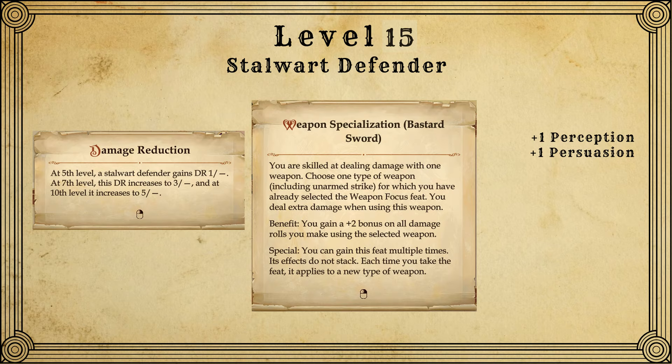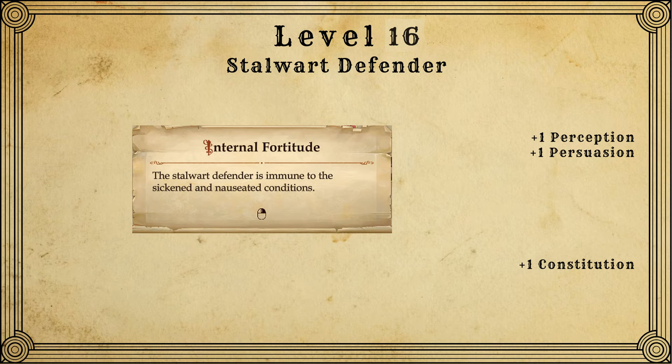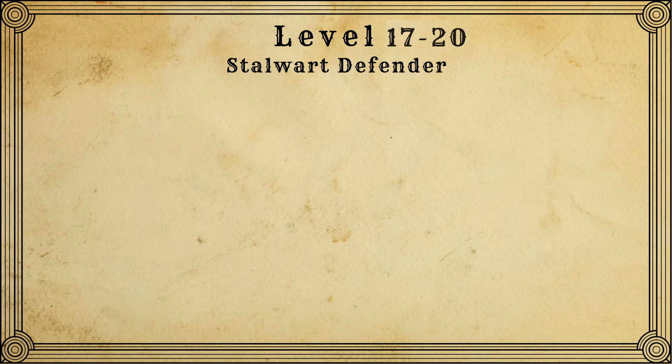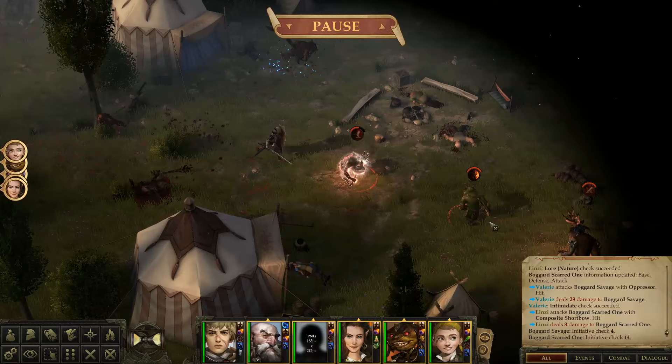At level 15, Stalwart Defender gives us a point of damage reduction, and I'm finally taking the Weapon Specialization feat. For level 16, I pick up Internal Fortitude and throw the attribute point into constitution. To save some time, I'll go over levels 17 to 20 altogether — there's not really a whole lot going on. You're just going to be getting some more dodge bonus to AC, some damage reduction, Improved Uncanny Dodge, and two feats which I chose: Dreadful Carnage and Accomplished Sneak Attacker.